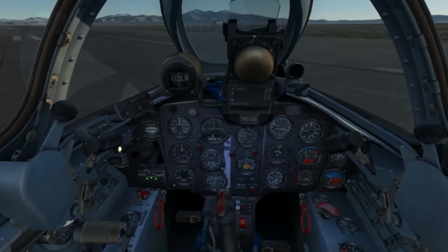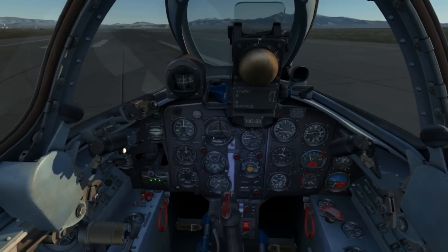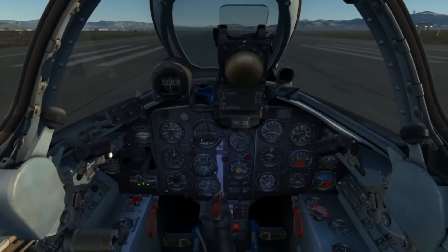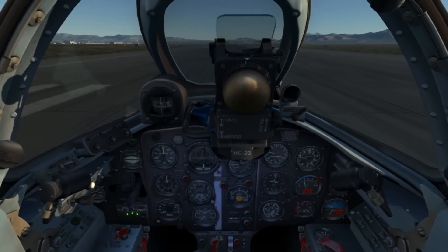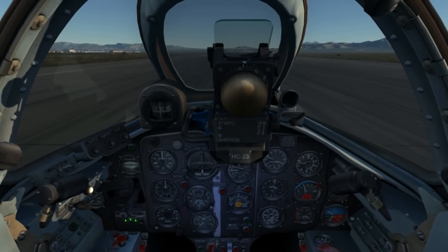Once aligned down the runway, I'll firewall the engines and pull back on the stick around 160 kilometers per hour. I'll then allow the aircraft to fly itself off the runway at about 240 kilometers per hour.